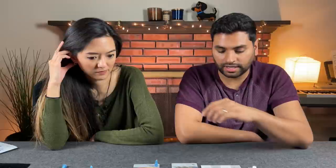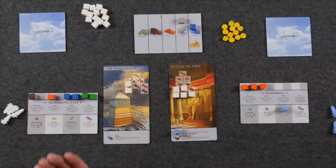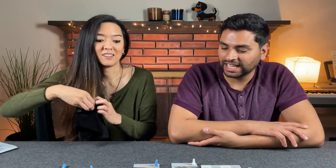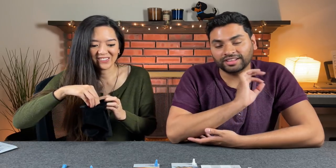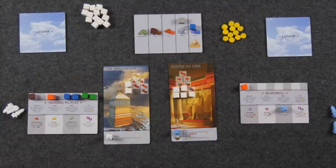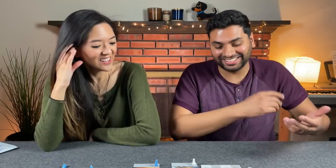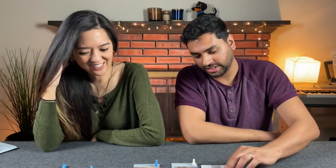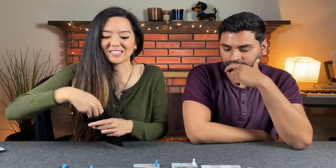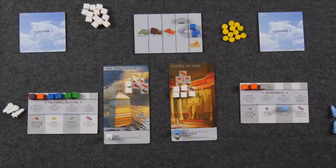Naveen builds his tomb support building, which costs iron and stone, and says immediately each opponent loses one coin or two resources — forcing Monique to discard two resources. Naveen justifies this saying he needs that clay back in the supply and can't have Monique hoarding it. Monique produces in response, drawing one clay and one stone, keeping both while more iron goes to the supply for Naveen.